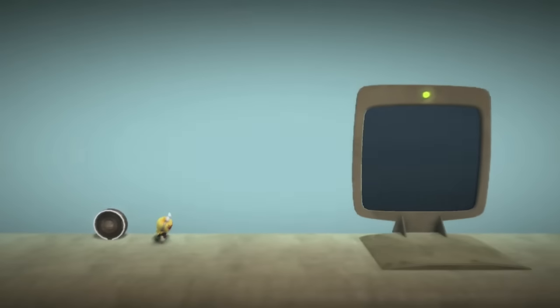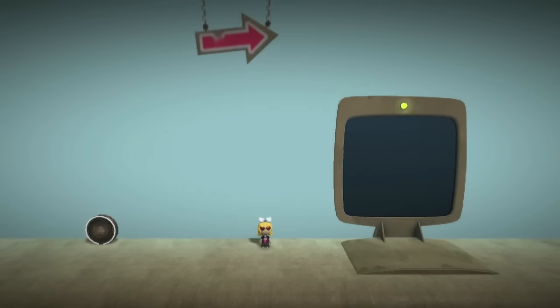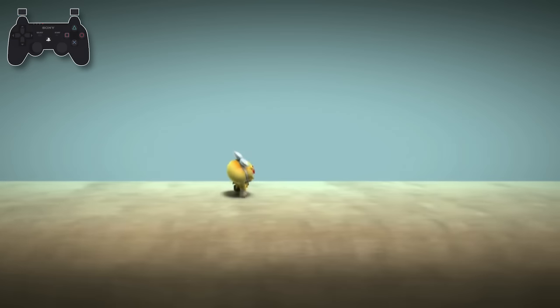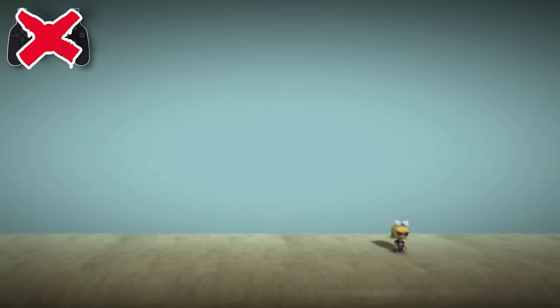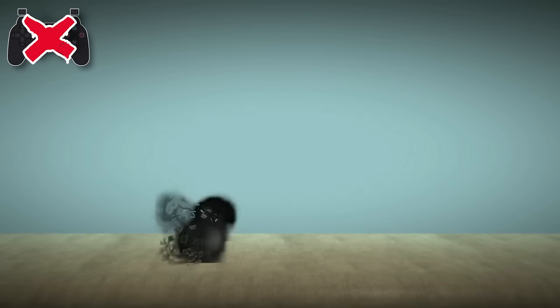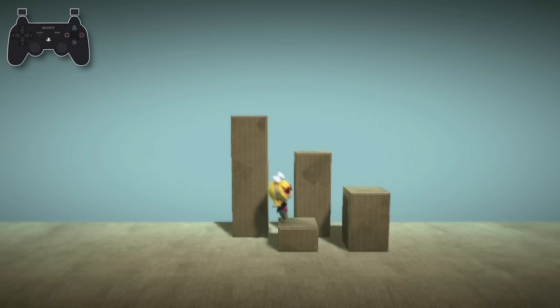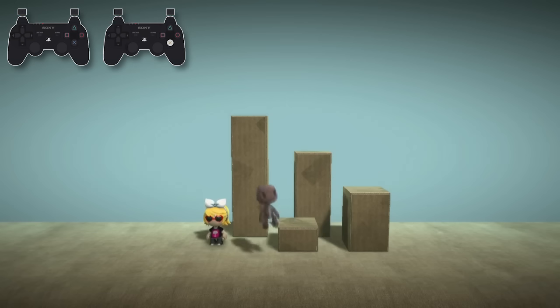In nearly every level of LittleBigPlanet, the scoreboard is located to the right of the entrance, meaning there's a lot less time spent moving left than right. So in today's challenge, let's try and complete as many levels as we can without pushing left on the analog stick, to truly see if we even need it. This means we have absolutely no way of walking left at all, be it on the ground or in the air, so it'll be up to our creativity with Sackboy's movement to complete the challenge.